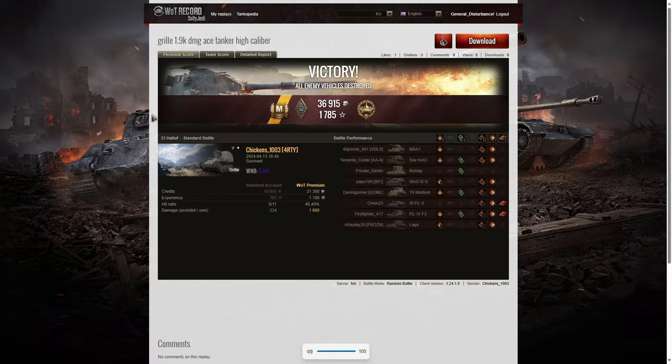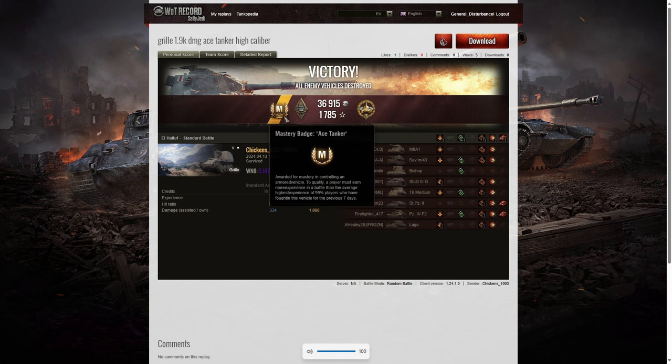Here's the end of battle results. This was a first ace tanker for Chickens 1003 of the arty clan in the Gorilla. Normally people would have their first ace tanker in the Gorilla fairly quickly into their history with it, but this is the first one he's managed to get. You can tell it's his first ace tanker because he's got scrolls underneath the M — you only get that the first time.